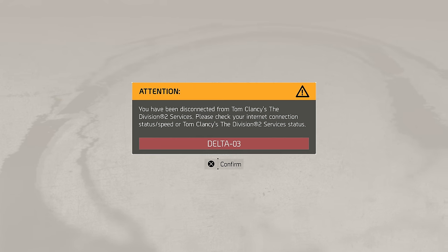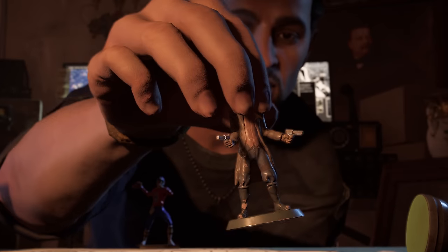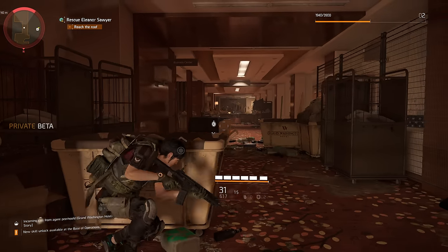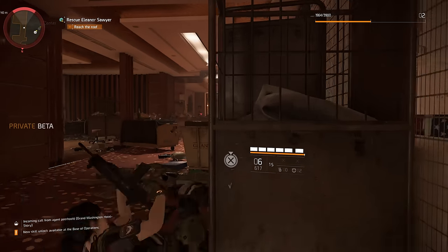On the first day of this beta I've been kicked off the servers numerous times, but again it's something I'd expect will be fixed based on the first Division's performance. This beta is nearly a staggering 50GB in size, depending on the machine, which is on the level with the full install of the first game.